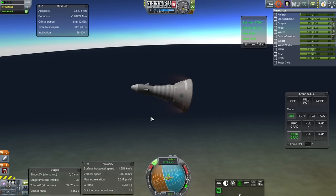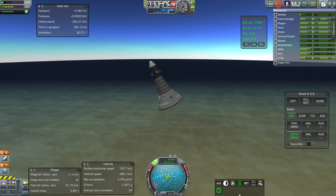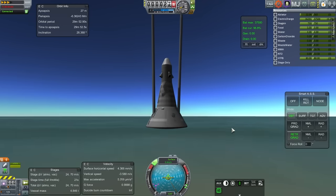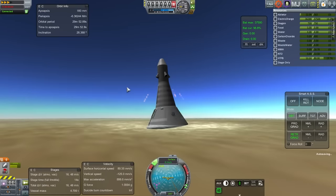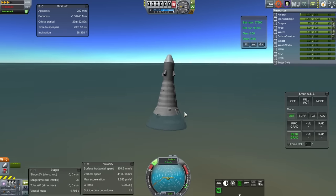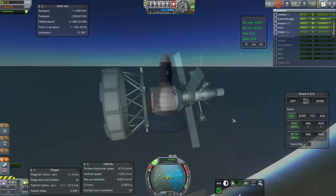It did hit some high g-forces and the ablator is nearly spent, but otherwise the capsule is in good shape. Parachute deployment is successful — some large main parachutes. I tested the retro rocket out of curiosity; it's not very powerful and seems more interested in rocking the capsule than slowing it down, possibly due to the 3x physical time warp. Those are supposed to be SRBs, so that's a little odd. We splash down successfully.